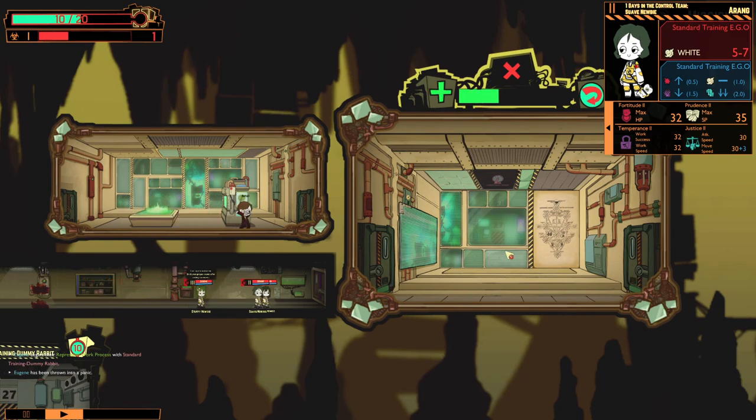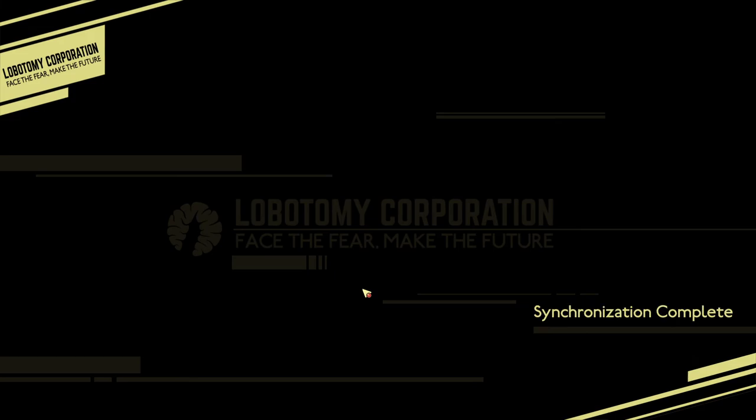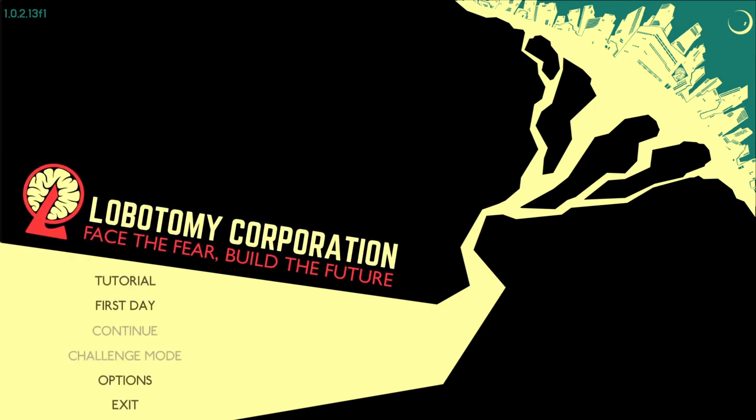This is like ringing the town bell in Age of Empires — everyone get back to HQ! This concludes our basic manager training and education. If any questions cross your mind while on the job, you can always refer to the manual by pressing F1 or from the escape menu. There will also be tooltips if you mouse over the various interfaces. I wish you good luck and lasting health at Lobotomy Corporation, manager. So I guess that was the tutorial — how long did it take us? 31 minutes.